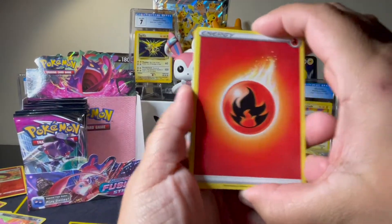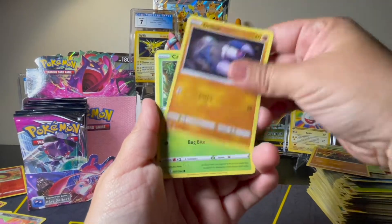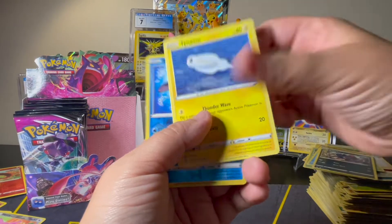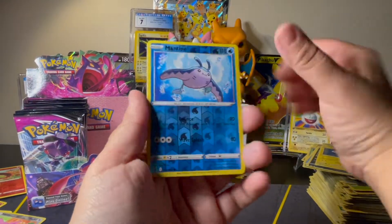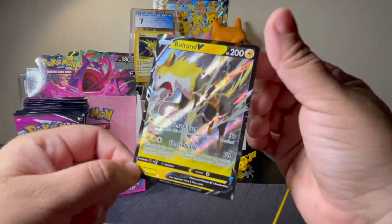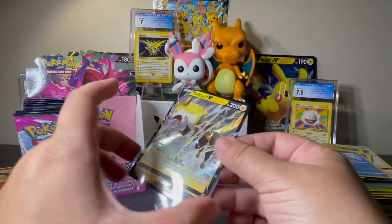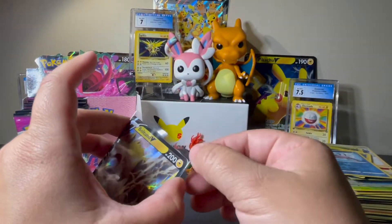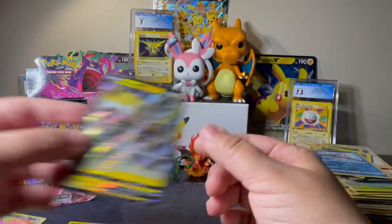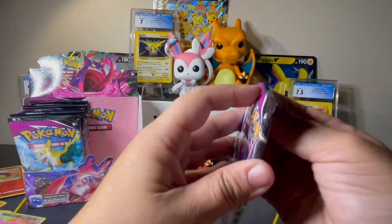We've got Fire, Dancer, Simisage, Falinks, Drillbur, Caterpie, Shellder, Zorua, Tynamo, Mantine Reverse, and a Boltund V. That's awesome — I collect Boltunds and I don't actually have this card yet, so that'll be a nice little addition to my collection. So exciting! Maybe this left side will heat up a little. That's a pretty card — it'll be nice to add to my stash of Boltunds and Yampers.